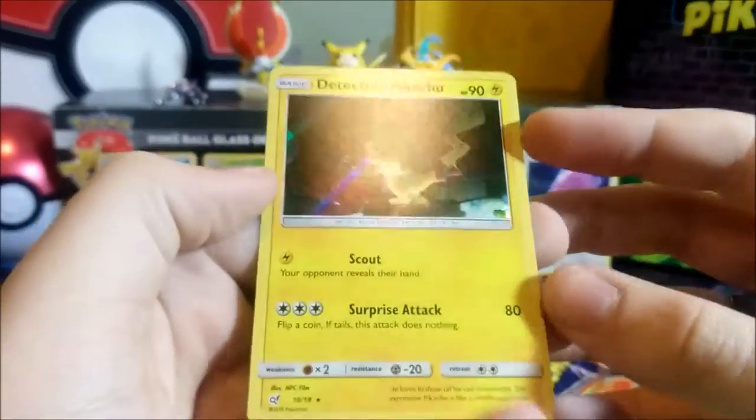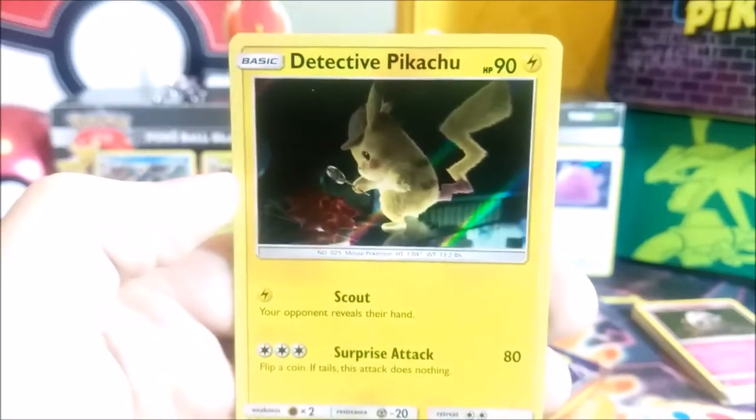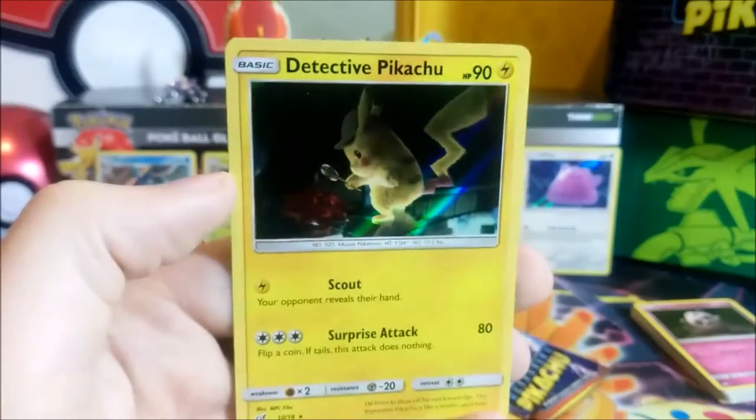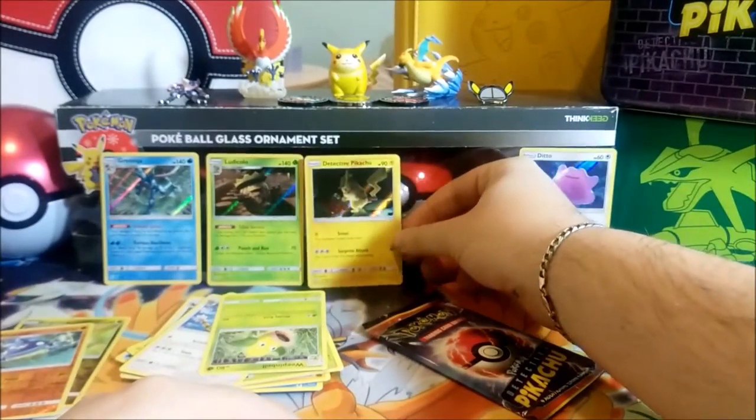Next two packs — come on, Pikachu! I can't believe we've opened all these packs and no Pikachus. That's ridiculous. Jigglypuff... Pikachu — finally! Speak of the devil! Jesus, this was hard to get for no good reason at all. It shouldn't be this hard to get one single card — it's not even the most expensive of the set. But we have it finally. This is blessed.